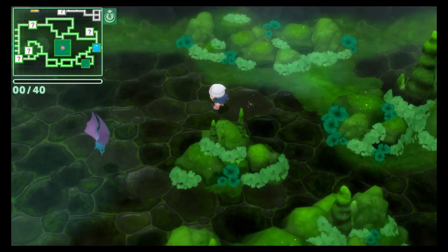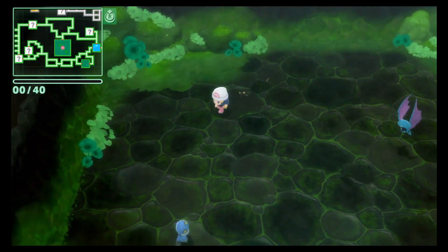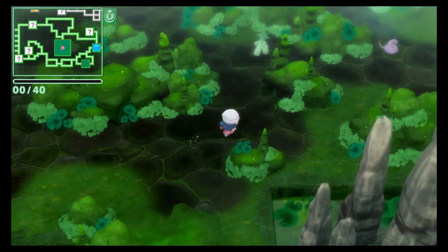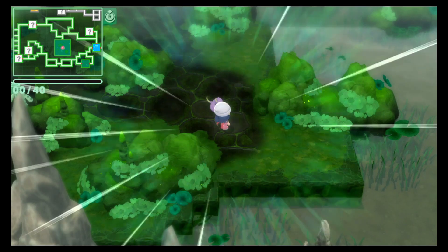Once you make your way into the Bogsunk Cavern, like every other Grand Underground hunt, you just go in and out and reset the spawns as many times as needed until you see Ekans walking around like this. There he is in his pathetic little moving animation.